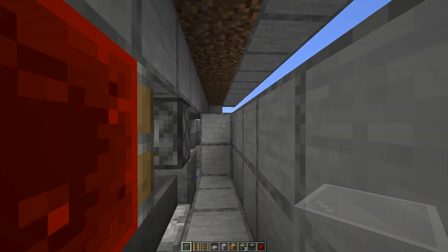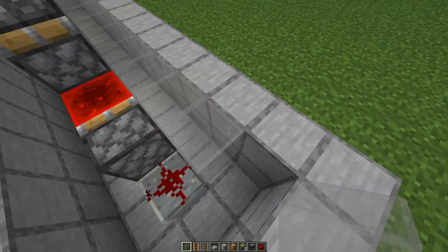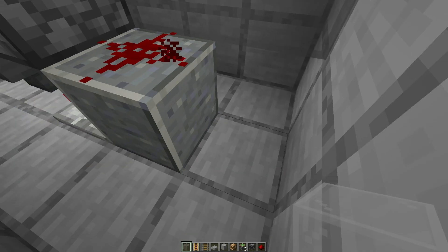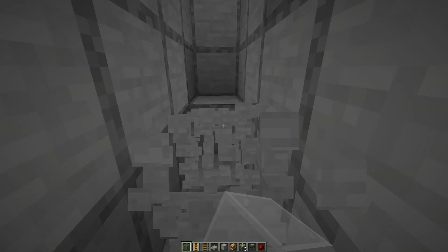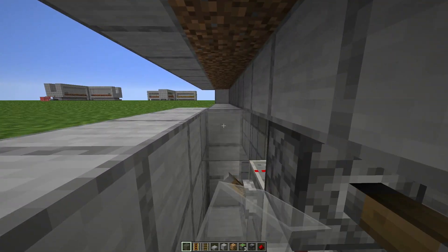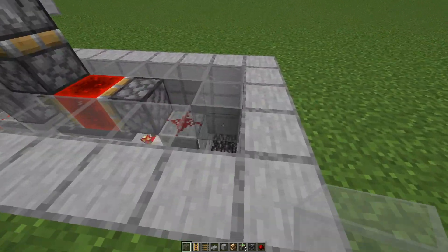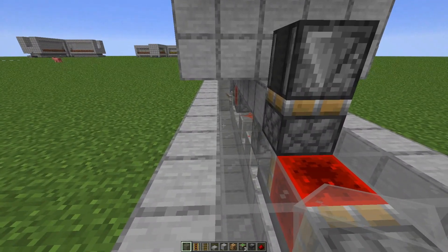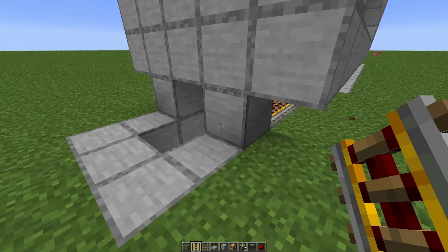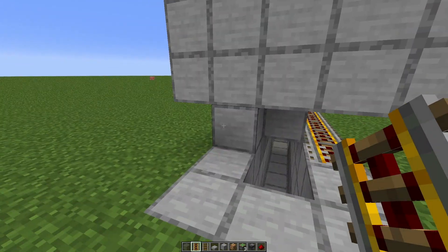Then we go to the pit and make a roof, because that's where our rails will be going to pick up the drops. Make this pit one block deeper than I did so you can actually get in here. You don't have to use glass — I'm just doing it for the tutorial and world download so you can see what's going on. Then use rails; I'm using powered rails because it's creative. If you don't have powered rails, just use them every seventh block or so.